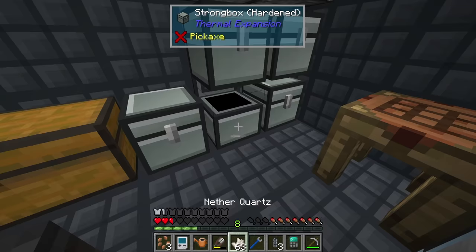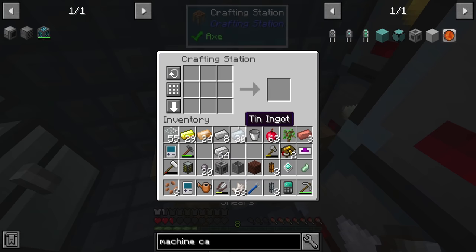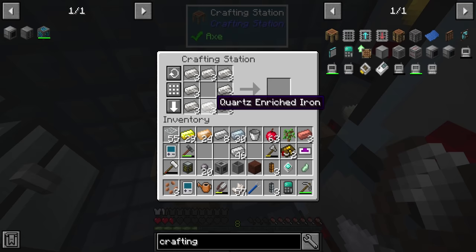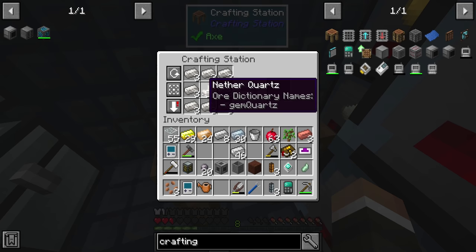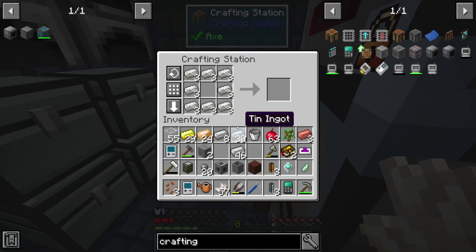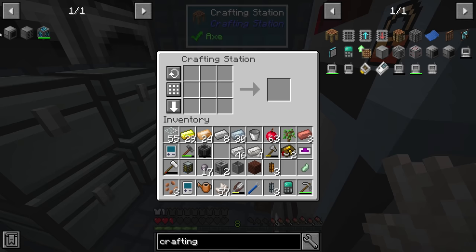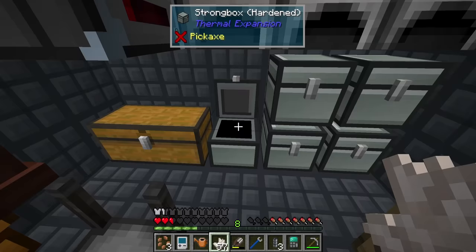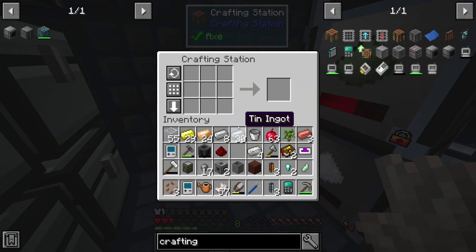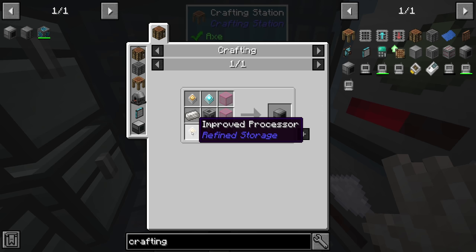Each of these components needs a machine casing, so let's make a few more. We have plenty of iron and quartz. I'll craft up the quartz-enriched iron — we need at least 24, but actually only two more since we already have one. With the machine casings done, the controller is easy to make. The disk drive needs another advanced processor. For the grid we need two improved processors, a construction core, and a destruction core.